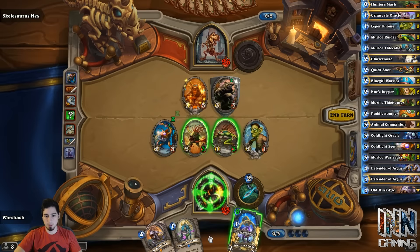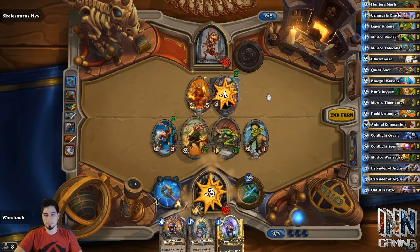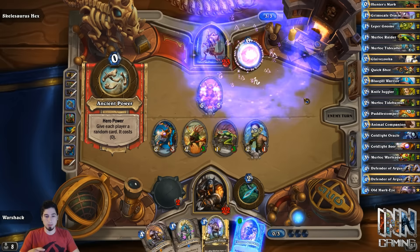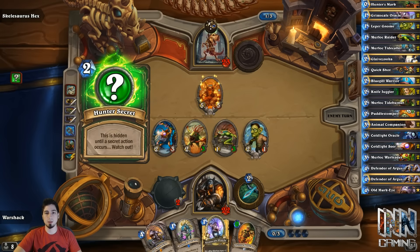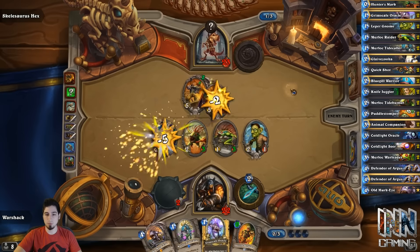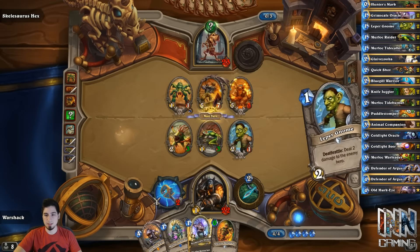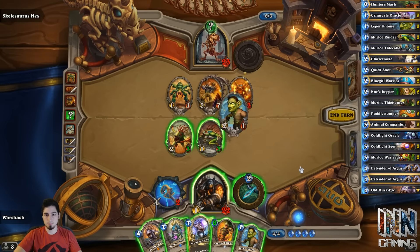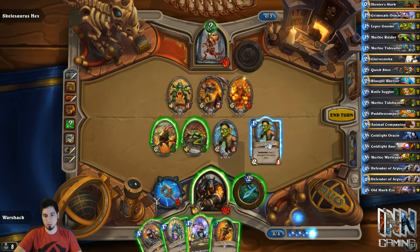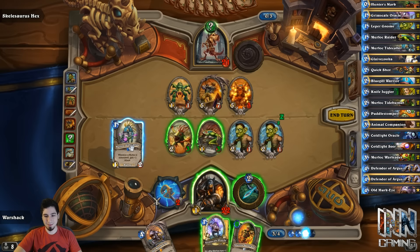Alright, we'll swing — Bear Trap, okay. We're gonna bring it down to one health, put down this, use the weapon to kill that, and then swing for three to face. Next turn, depending on what we draw, I see a Tidecaller-Oracle combo and we'll give it plus two attack. Oh my god, another Hunter secret — back-to-back secrets. He gets Toshley and Ancient of War. What is this value? And he plays a Web Spinner — oh, he's upsetting me. We'll swing for two — Snipe! Wowsers.